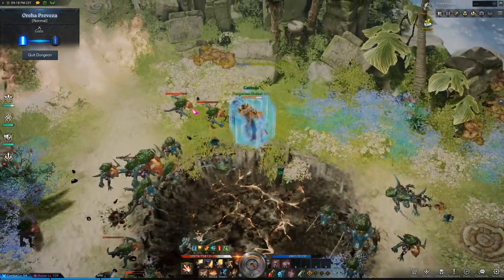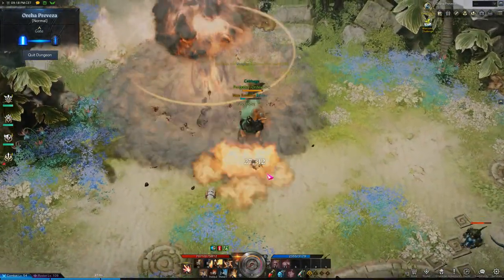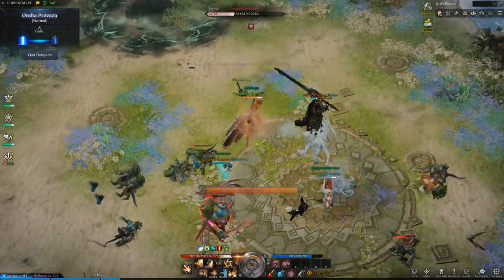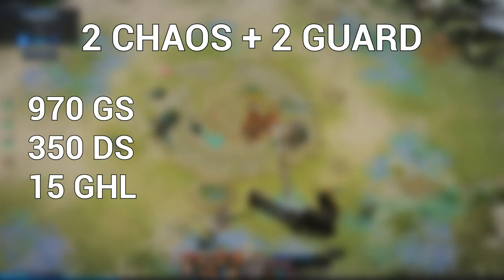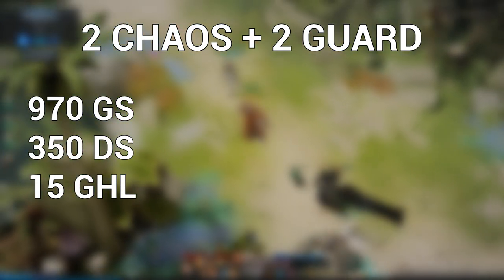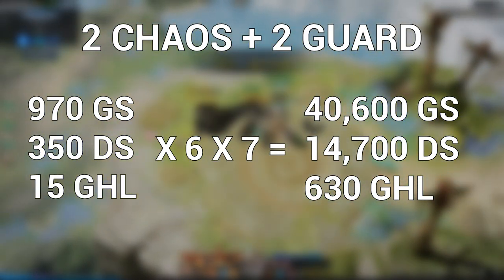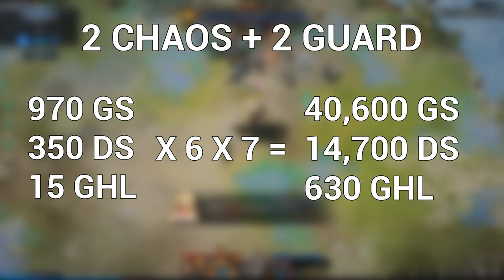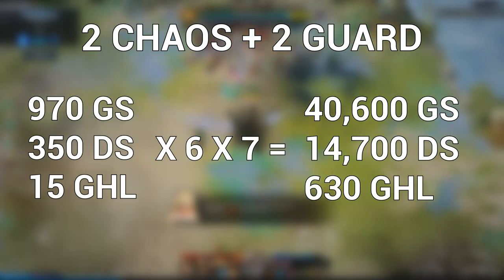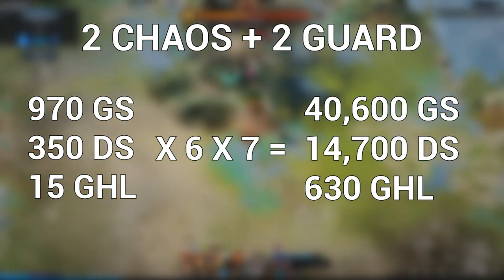Another stable gold income is selling tradable materials. Material gain depends on how many characters you have and how much you play daily. For the sake of the video, I will only calculate the daily material intake from the 6 characters. Unrested highest 2 chaos dungeons and 2 guardian raids get you around 970 guardian stones, 350 destruction stones and 15 great honor leap stones. Multiplying this by 6 characters, you can make around 5800 guardian stones, 2100 destruction stones and 90 great honor leap stones per day. Multiply that by 7 days and you get around 40,600 guardian stones, 14,700 destruction stones and 630 great honor leap stones each week just from chaos dungeons and guardian raids.